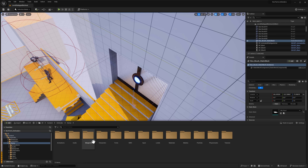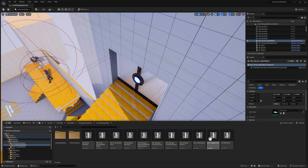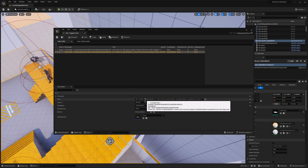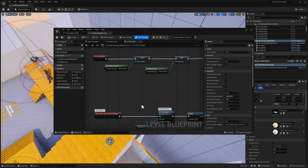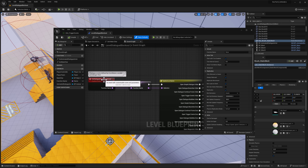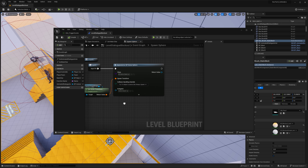Looking at the demo blueprints and data tables — specifically the dialogue data tables and level data tables — you can see the various different ones. Here is the one that does the event triggering: here's where it starts, and here is where it fires off the event. It's a pretty simple markup level. It uses data tables to drive the dialogues, with options like jump to, finish line, event, and spawn sphere. In the level blueprint, you can see the on-dialogue-event-triggered node connecting to spawn sphere code.